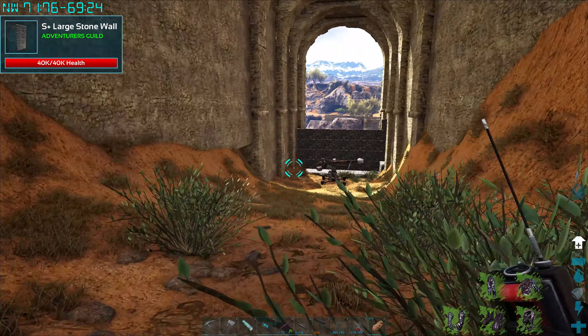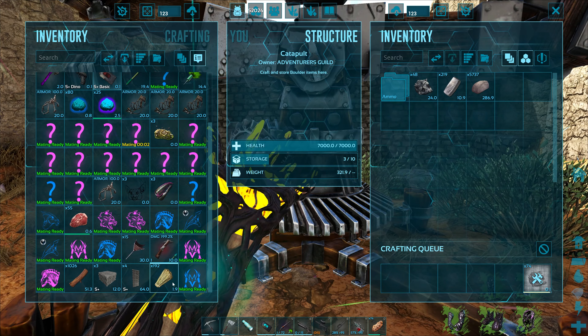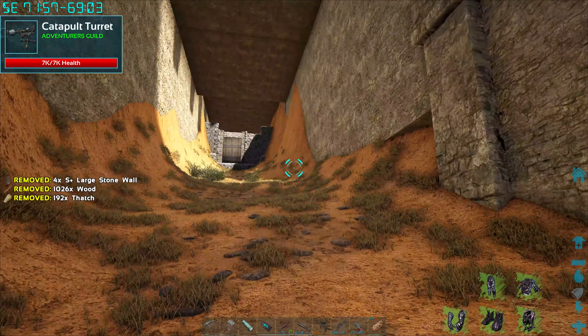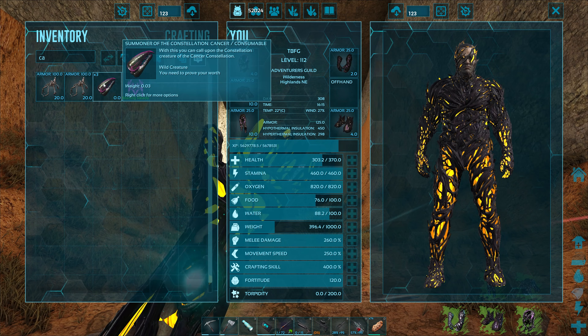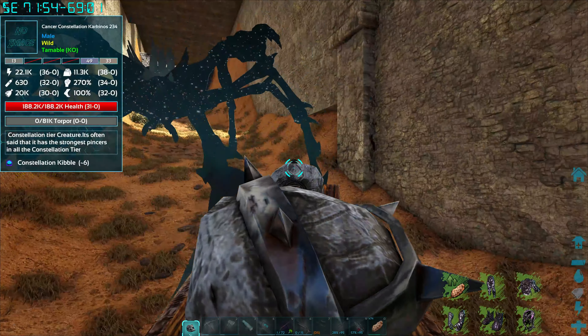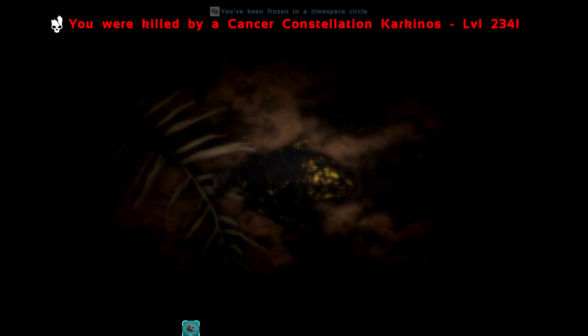Testing, testing. Hopefully this works in here. Please work. Constellation Cancer! Run, run, run, run. Wait a minute, what? A 234! He hit me on the catapult this time, which was really weird. A 234 though - that would be the level right there. If we can get that one, that would be the one. I can't imagine how much Torpor that has. I didn't even get to see it before we died.